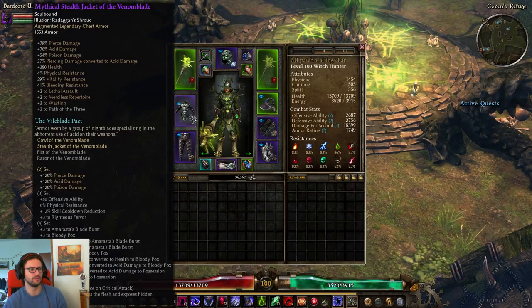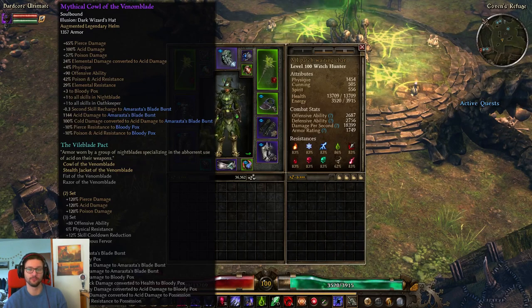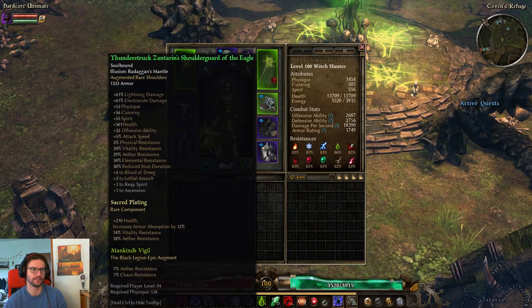For the helmet and chest, I'm using a two-piece Venom Blade set, which is always pretty solid when you don't want to use the SR set. You could play this with the SR set — it would be more defensive with more HP and better CC resistances, but it reduces your damage a little bit. For the shoulders, I'm using Zantarion's Shoulder Guard with a Thunderstruck of the Eagle — the Thunderstruck prefix gives me lots of Aether, Elemental, and Stun resistances, which is very nice.